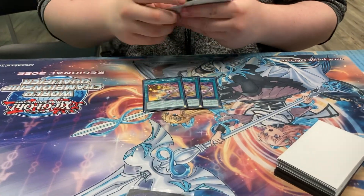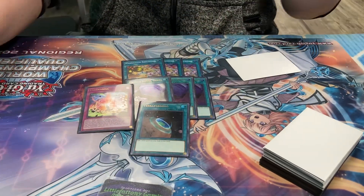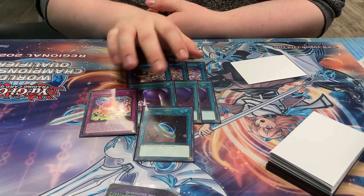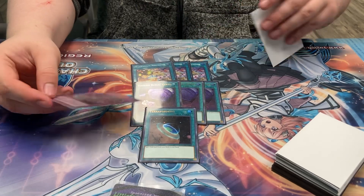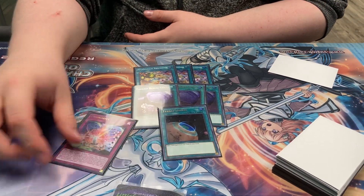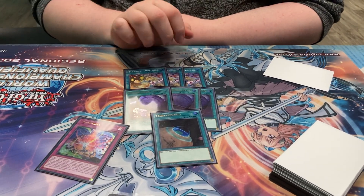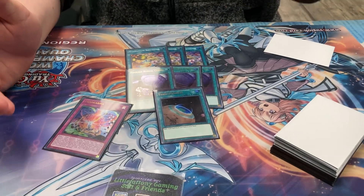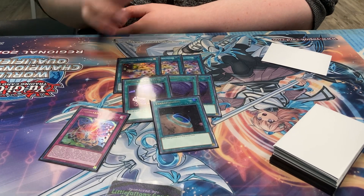All of these effectively function as Terraforming — they all search field spells. This one dumps and banishes to search a field spell, or can even search the Mannadium counter trap or Scareclaw Arrival if needed. Terraforming searches field spells. This one pops a monster to search Peaceful Planet Calerium, making it arguably the best field spell searcher. And this one banishes from the graveyard to summon any of the heart monsters or Visas Starfrost from your hand.